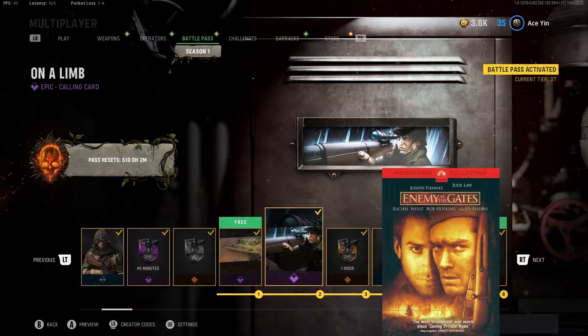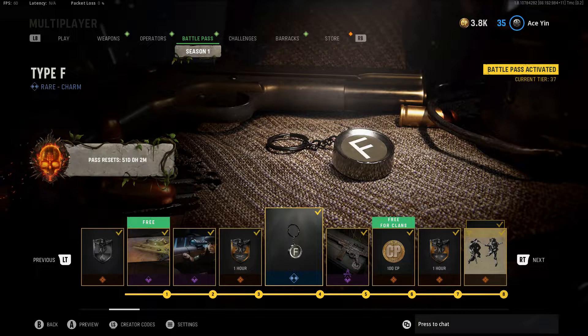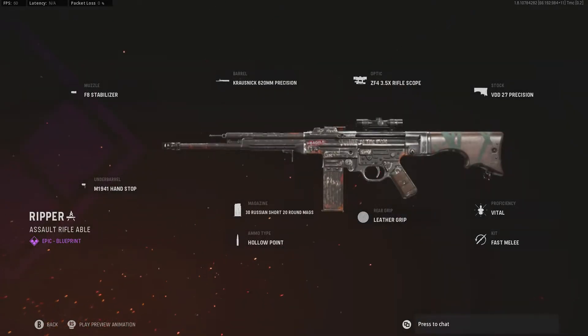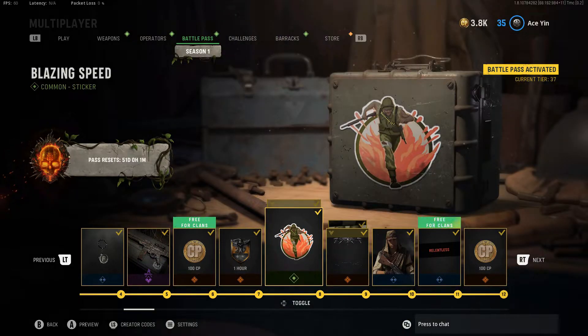We got a tank calling card. Enemy at the Gates calling card — if you've seen that movie, it's a good movie. Press F to pay your respects to Activision. Here's an STG blueprint. As if we don't already have enough of those. Here's an execution. And something from Blatoon.